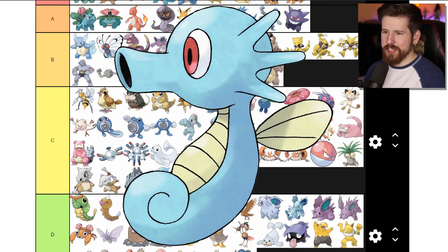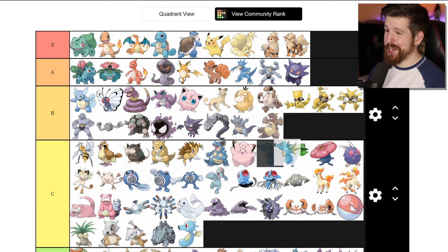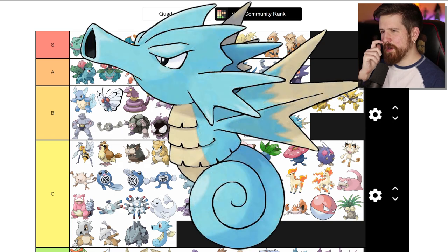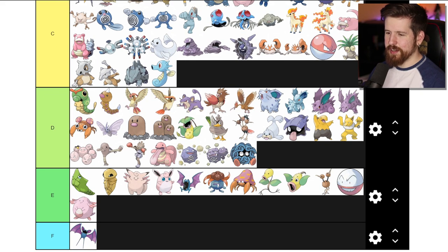Seadra - short for Seadragon, and Seadra is solidly in B tier. It's an angrier Horsea. One thing they did a lot with gen 1 is make Pokemon evolve into the same thing but angry. Seadra is a continuation of that - it's got more angles and scales where Horsea doesn't have scales.